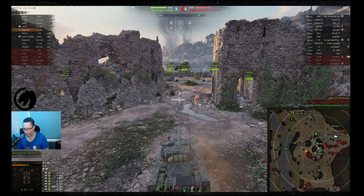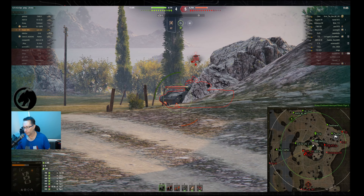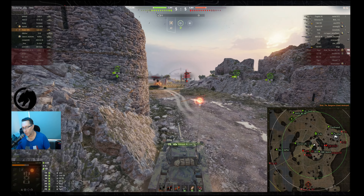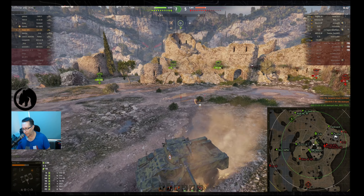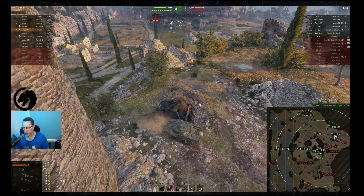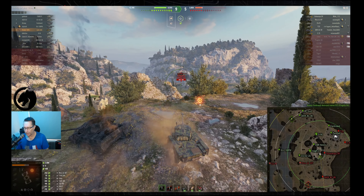He finds more to shoot over here. The HE round doesn't go through the front of the French tier 7 TD — those French TDs have more armour than a lot of their heavies. He uses the undulation of the land to get more gun depression by putting his right wheels higher than his left, allowing him to shoot down on the E-25. E-25 is a one shot; he's got HE loaded for the kill shot as a way of managing ammunition — he's got seven premium rounds left and there are four enemy tanks remaining.